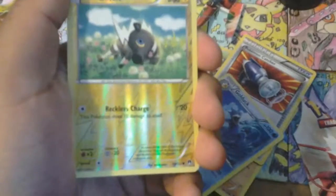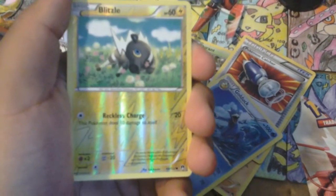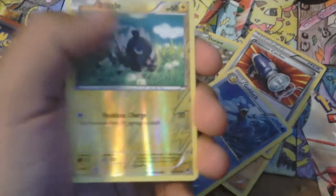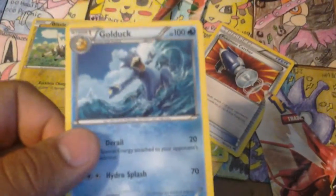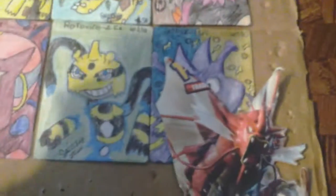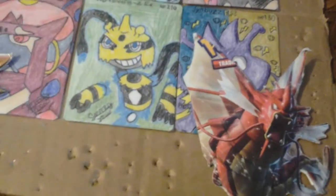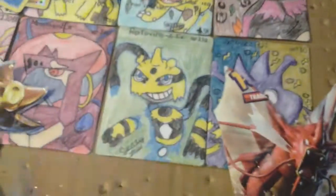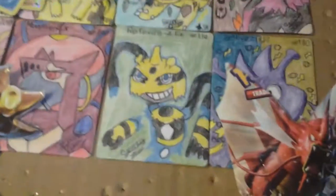Golduck. Reverse holo is — whatever his name is, if you guys can read it. Well, I guess I did the card trick wrong. Golduck is the non-holo rare, not the reverse holo. Like I said, I'm calling it Break poop 'cause I never get good luck on them. On Break packs, so it is always a thumbs down on Break packs.